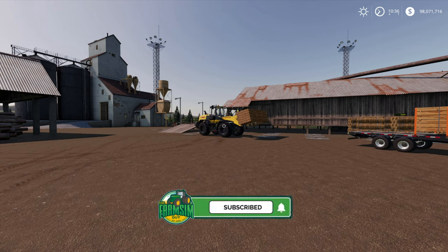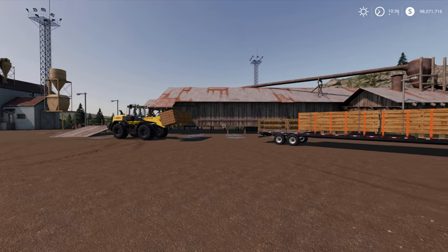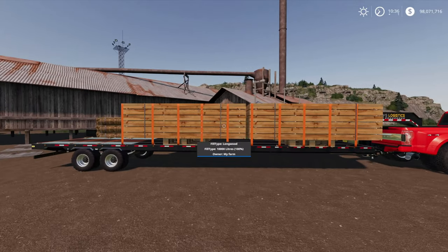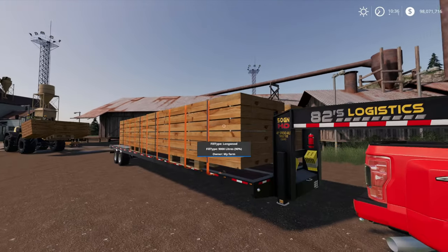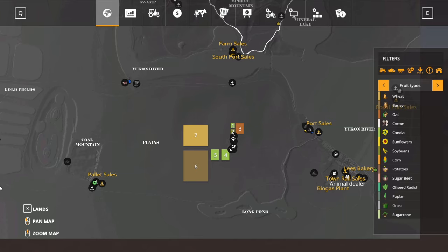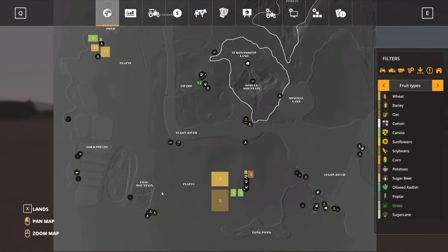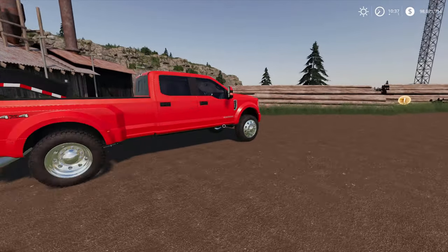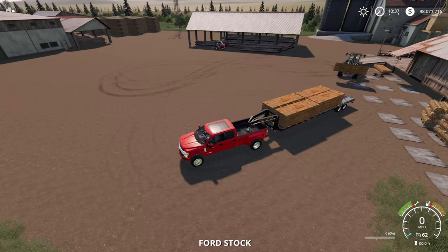Obviously paper comes from wood, so we are first and foremost at one of the sawmills. As you probably remember from the sawmill episode, the long wood is required for making pallets, so we've got some loaded up here. We're in the sawmill in the bottom left corner of the map and we have got a fair old drive to get ourselves over to the paper mill and the pallet factory which sit by the river. We will jump in the Ford and drag ourselves over.